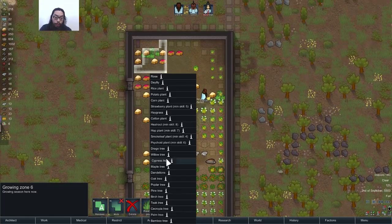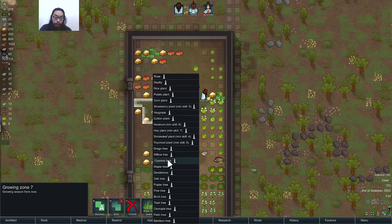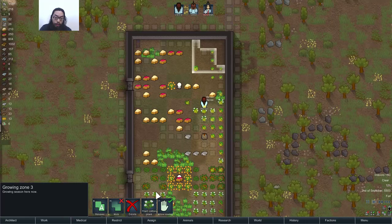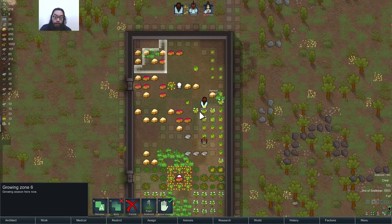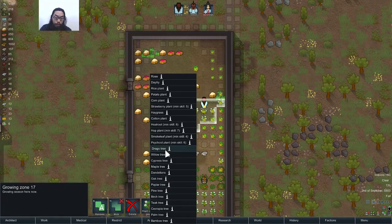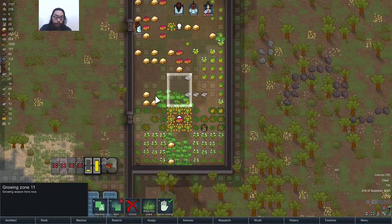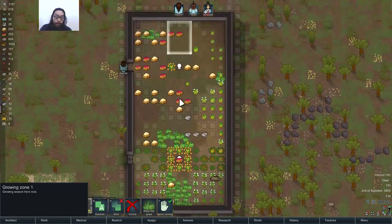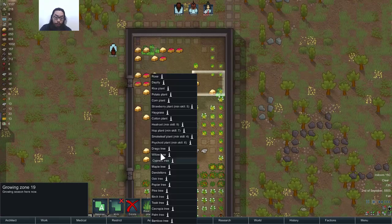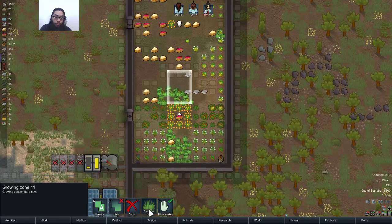Oh god, why is there rice over there? And then I also want some heal root and catein. This is catein. Heal root. Rice, oh corn. I guess I'll make it symmetrical-ish.